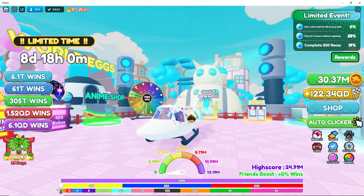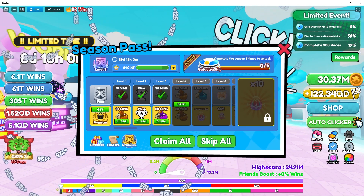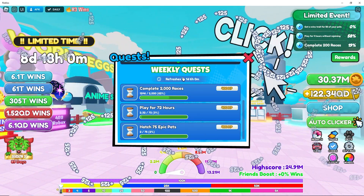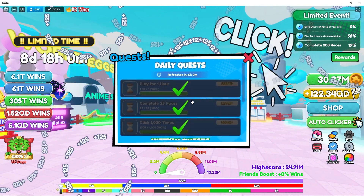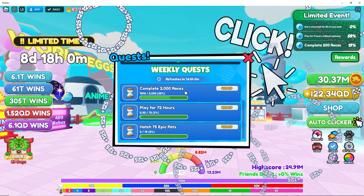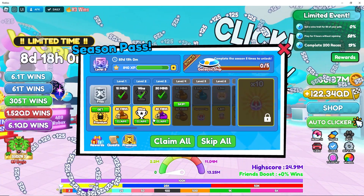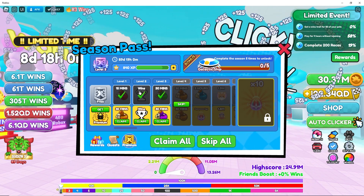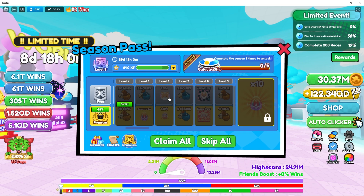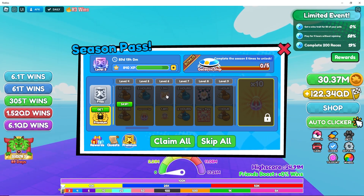Update 58 brings a brand new Season 5, which is the best season! You click on the season and the way it works: you have a bunch of quests that change on a weekly and daily basis. When you complete them — like completing 2,000 races for example — you acquire experience points, and those experience points you can use to get different tier rewards.